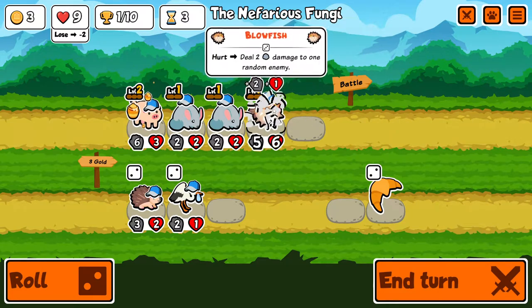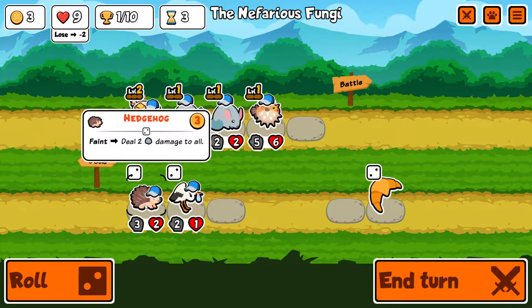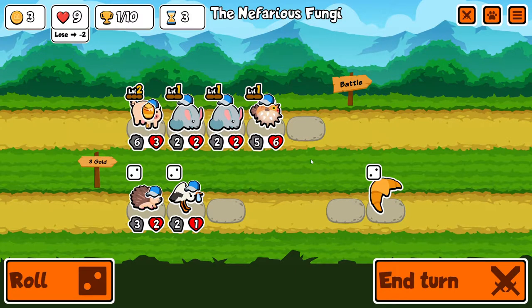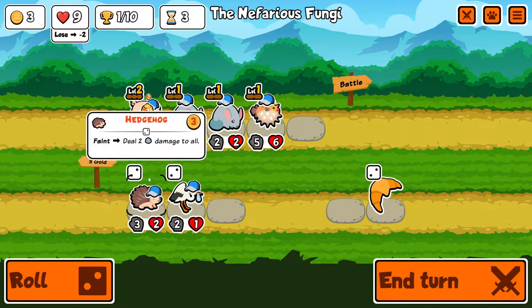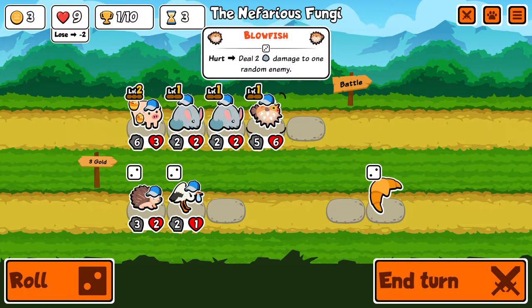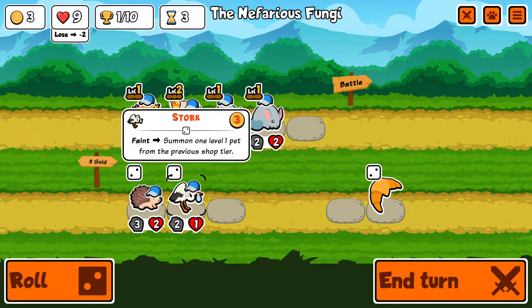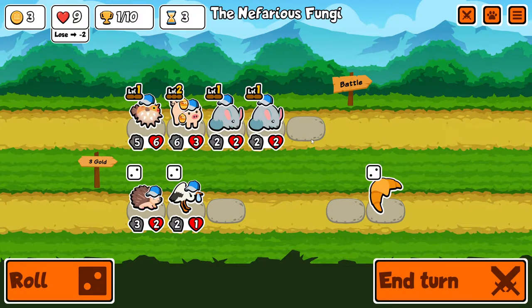Pill the ant. Good hit on the blowfish. Now the question is: do I go hedgehog — two damage to all? If I did hedgehog I would need it to be near the back. Or do I go stork, which is probably better?